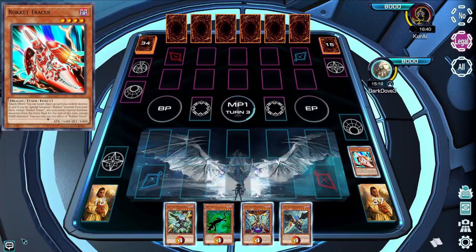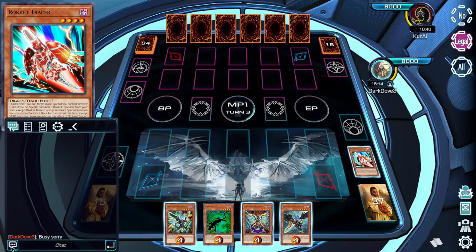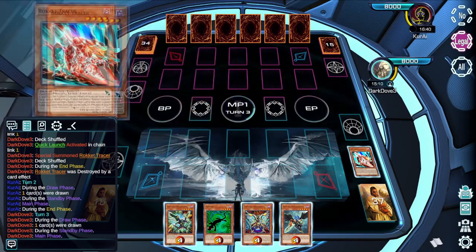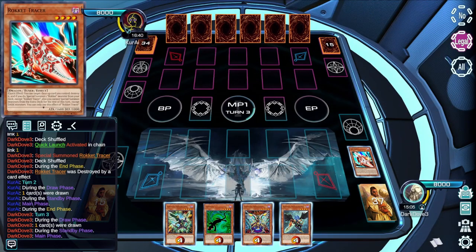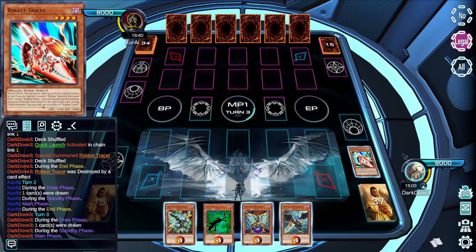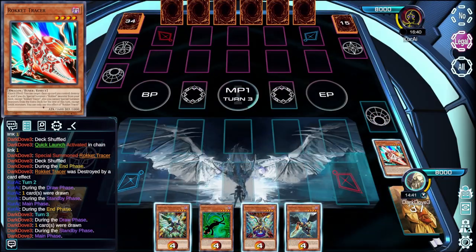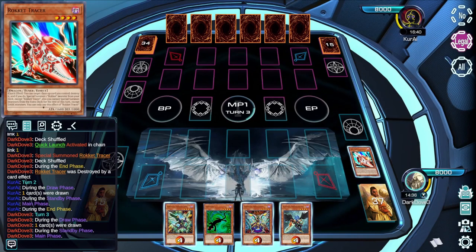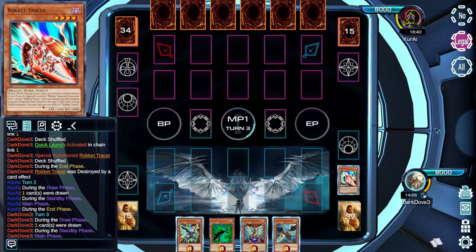The majority of the user interface is customizable in Omega — from the placement of the text box, the placement and size of the display card, to the life point bars. There are also three different camera angles: Modern, which uses the full screen space; Stream, which allows room for your chat and camera overlays; and Top Down. This means you have the ability to set everything exactly how you want it.